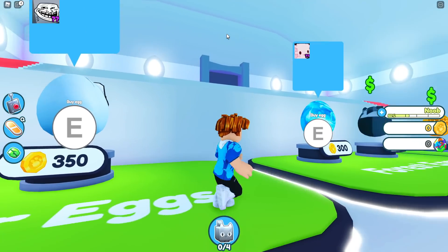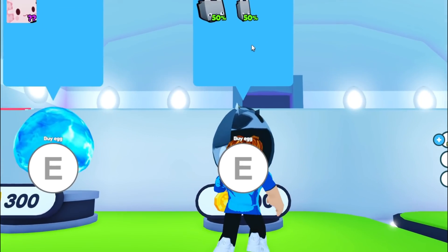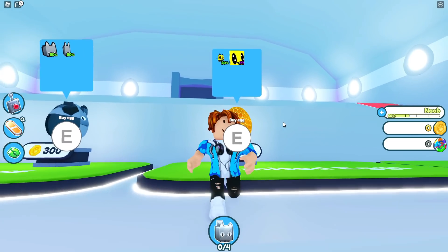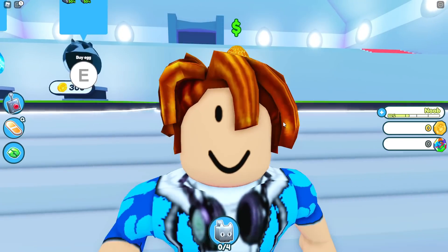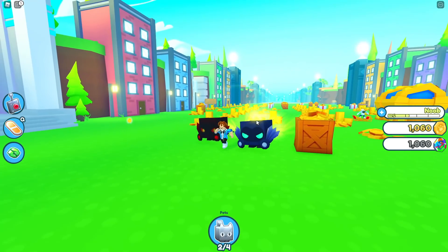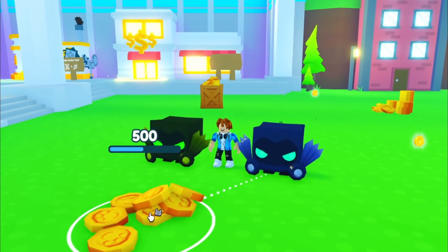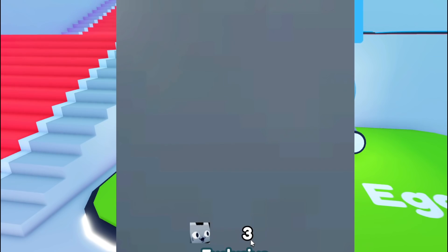These huge pets right here, and then a huge axolotl, a huge hubercat, and I guess this is something like a bumblebee. A new bumblebee egg in Pet Simulator X — that's going to be awesome. And now that I got these two dominus astras, I'm going to get as many coins as possible and we're going to get a whole bunch of pets. And I hatch a huge doge, an exclusive!